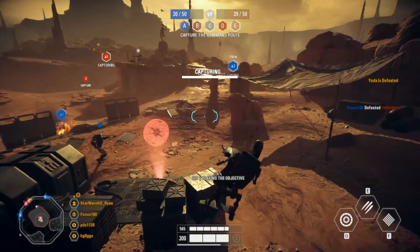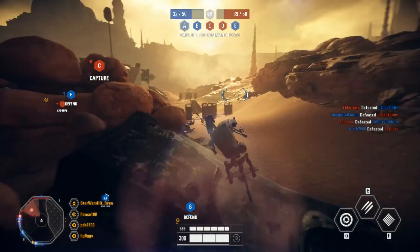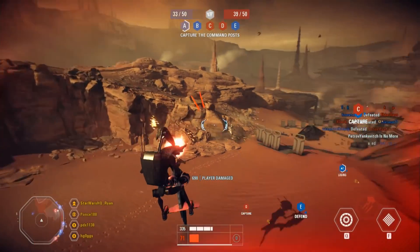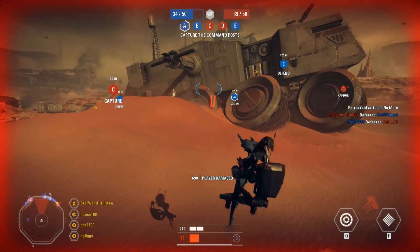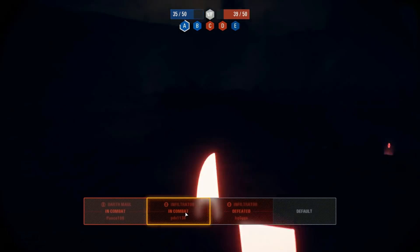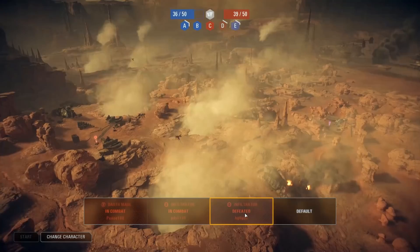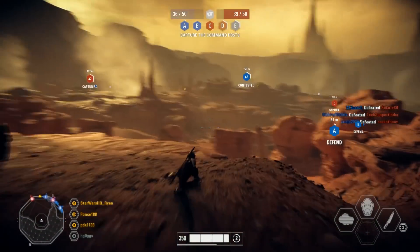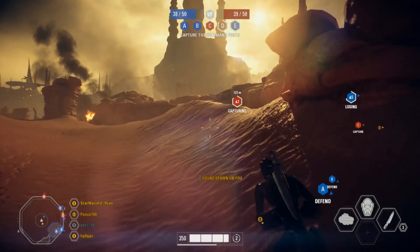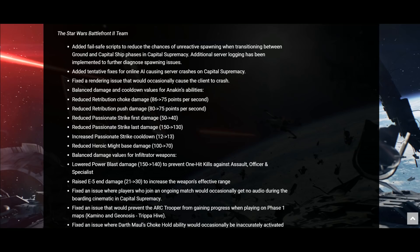Anakin Skywalker has had a minor balancing pass affecting the damage and cooldown values of his abilities. They said: 'While being the chosen one, he needed some minor changes in order to try and bring balance.' Reception to the new reinforcements has been really good, and they've included some tweaks based on feedback — lowering power blast damage slightly while raising the end damage of the E5, which is the commando droid's blaster.